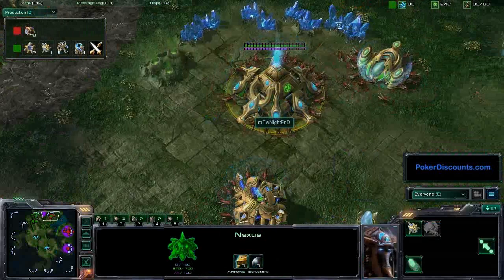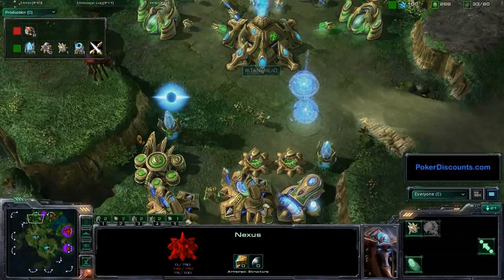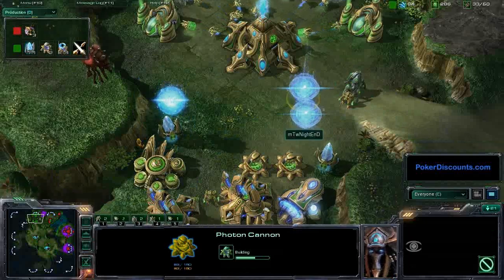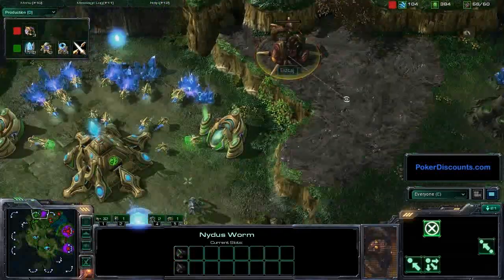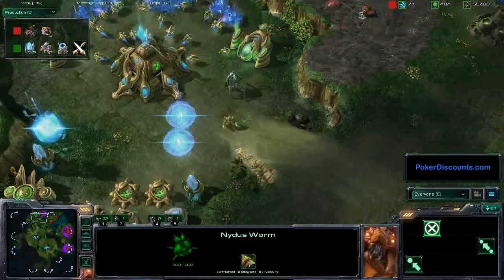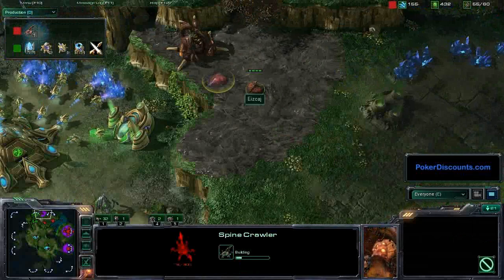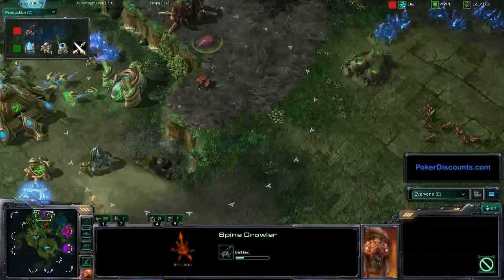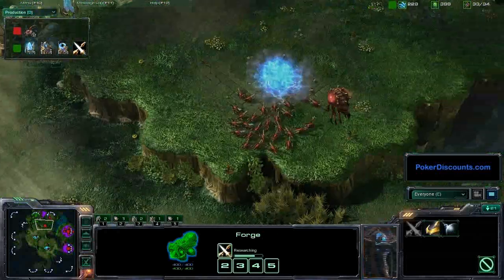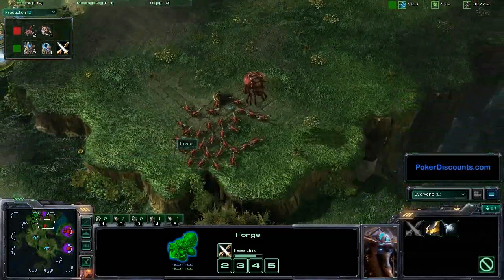Sierra is doing something I've never seen actually pulled off in a high-level tournament game. Nightend is starting to defend his natural with a Stalker and a Zealot, throwing up a couple more cannons. Sierra could just pop a Nidus Worm right here and kill everything with ranged units. Sierra is actually pulling two drones out of the Nidus Network to get some Spinecrawlers - going to be able to jab away at the assimilator, and might even get the Forge. The Zerglings have now finished off every single building in Nightend's main.